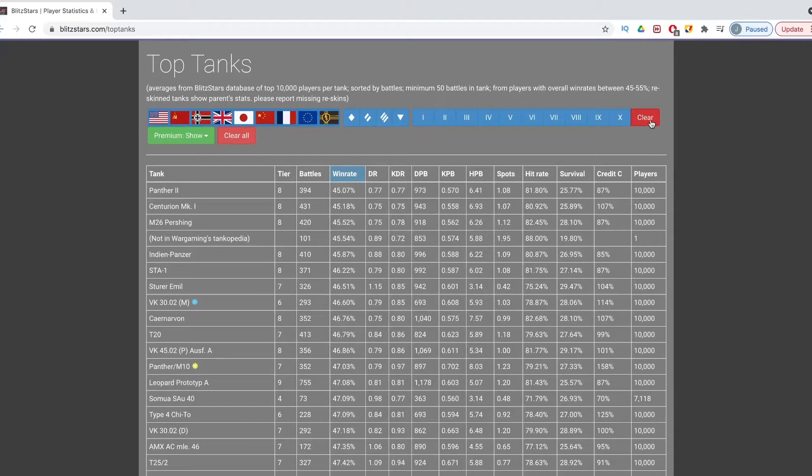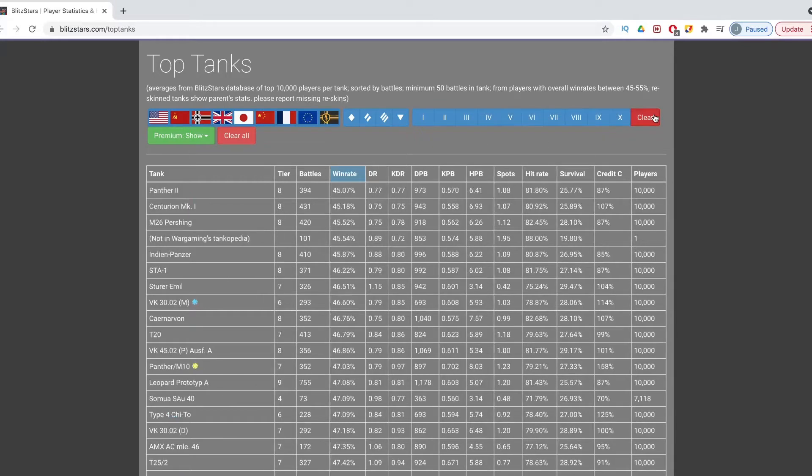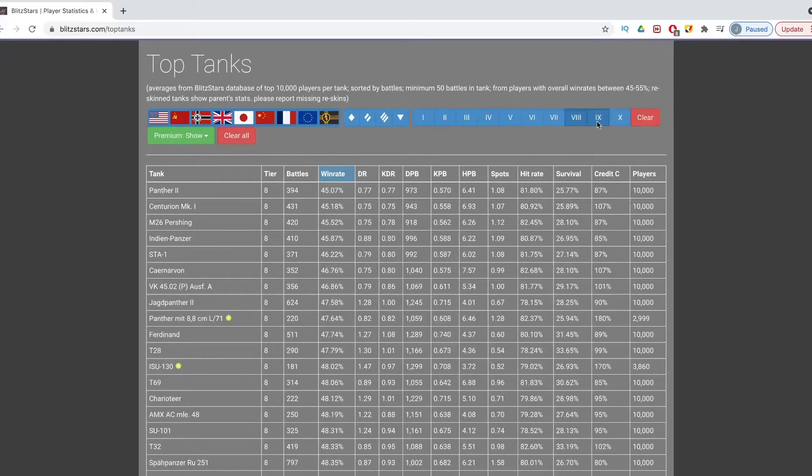You should clear the filters first, because that can mess up your results. If you just click on tier 5, you can see the lowest win rate tier 5 is the Panzer SFL IVC, which I didn't know was that low. Now let's say there is a restriction — for example, you have to get an ace in a tier 8 to 10 tank. You can apply these filters so that you can see only the tanks that will be viable for the event.